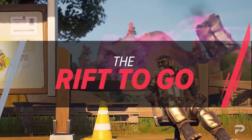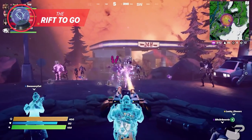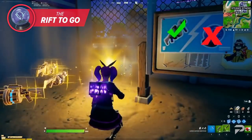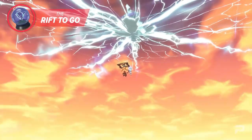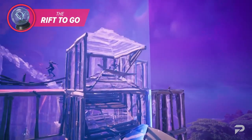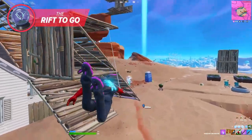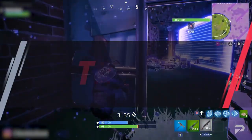Last season, players were given a chance to vote on the next equipment to appear on the island. One of those polls was the Shockwave Cannon versus the Rift-to-Go — both great for rotation — but despite demands from the competitive community, the Shockwave Cannon came out victorious and the Rift-to-Go was left behind. There's still interest in the Rift-to-Go due to how it can be used competitively to redeploy or gain high ground in the late game. The competitive side of the community wants more items that fit the competitive meta without feeling overpowered.